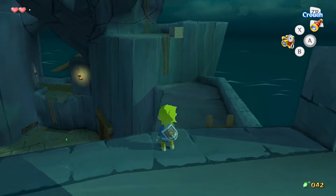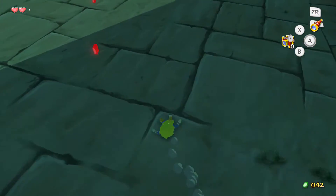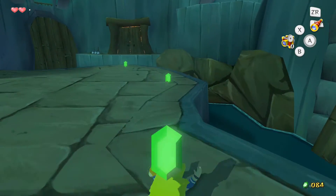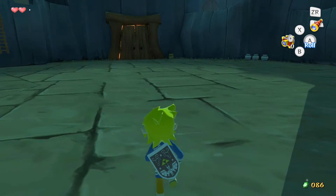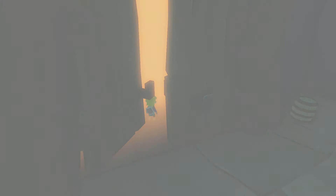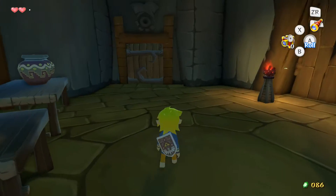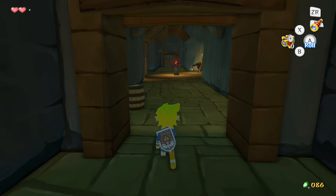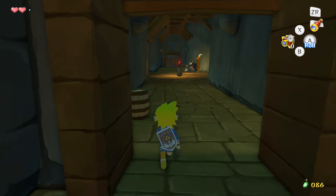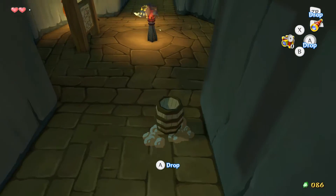It looks like I can't reach that ladder, but what I can do is go down here and get these rupees. Let's go through this door — trying to figure out how to get up to where I need to be. Let's look at the map. I want to get up to the second floor, so I will go this way. This guy has a search light, so I'll try not to get caught.